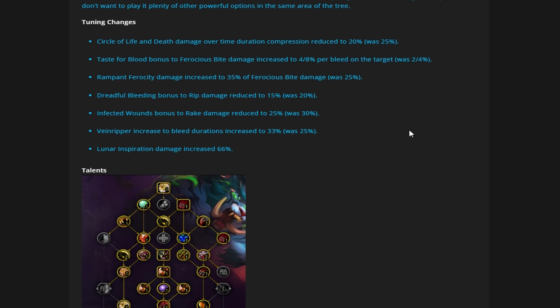Rampant Ferocity damage is increased to 35% of Ferocious Bite's damage, was 25%. This is really good — it just makes using those Apex procs inside AoE that much more essential. As soon as it happens, slam that key so you can get the next proc. Now it's going to give you even more burst damage inside that window, and this is where you're going to make up for the Rip nerf coming next.